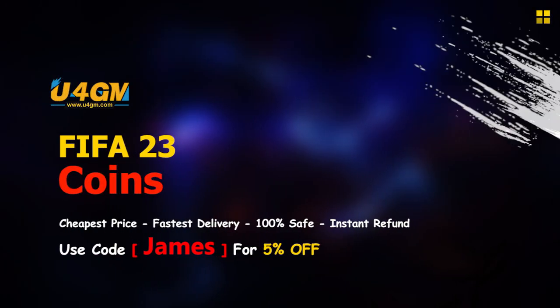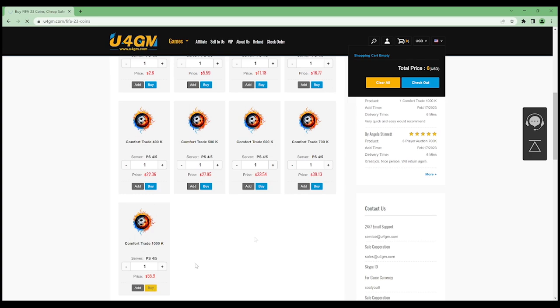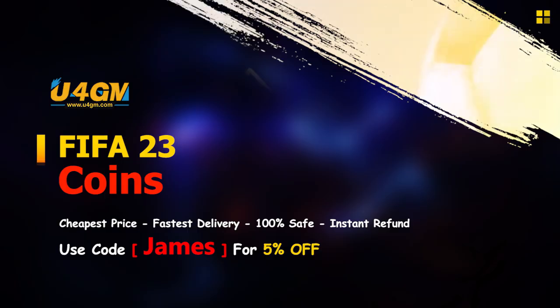If you're broke like me and you need some coins, then head over to U4GM. They offer the cheapest and reliable coins on the market right now, and if you use Code James, you get a discount at checkout. It is the top link in the description.